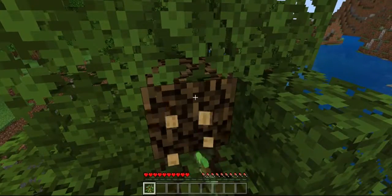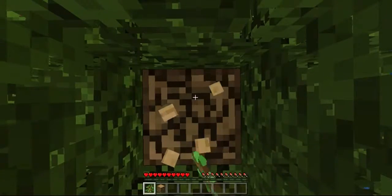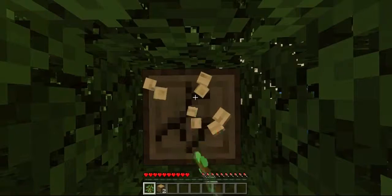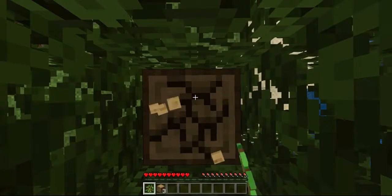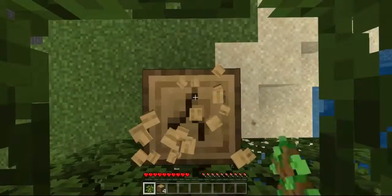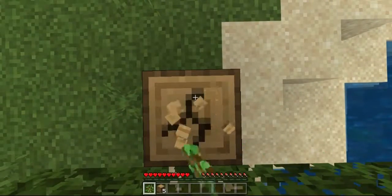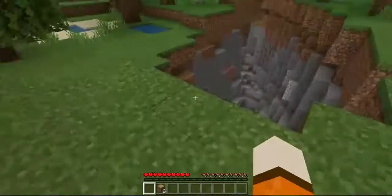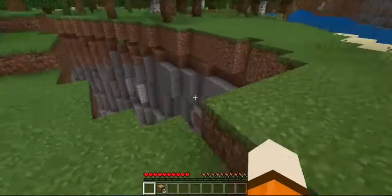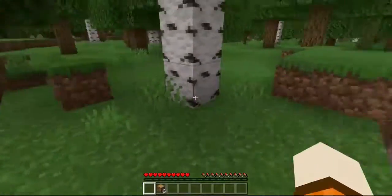First, let's get wood. Punching out the wood. We've almost cut this entire tree down — not a bad amount of wood either. Let's plant a sapling there.